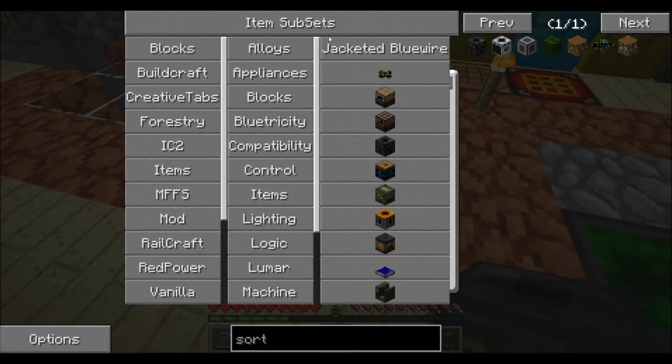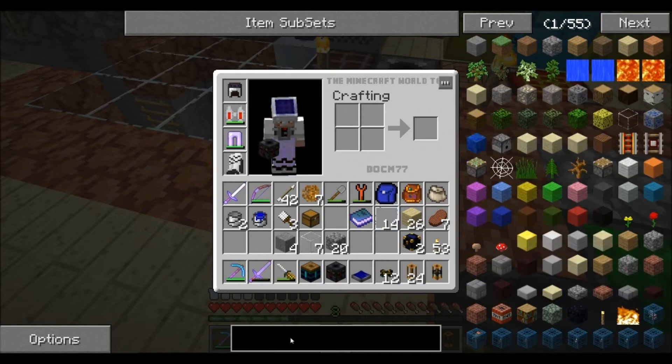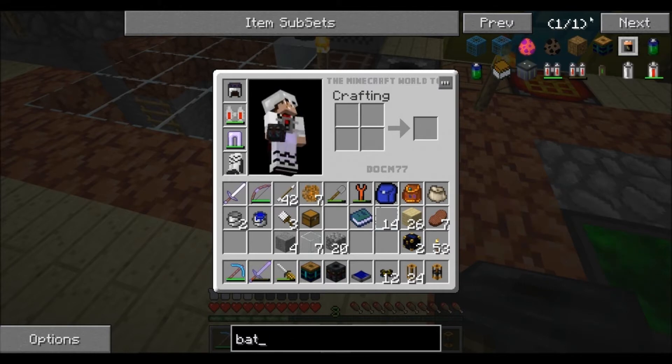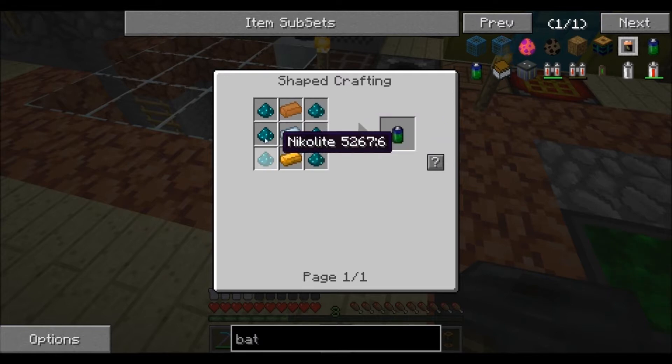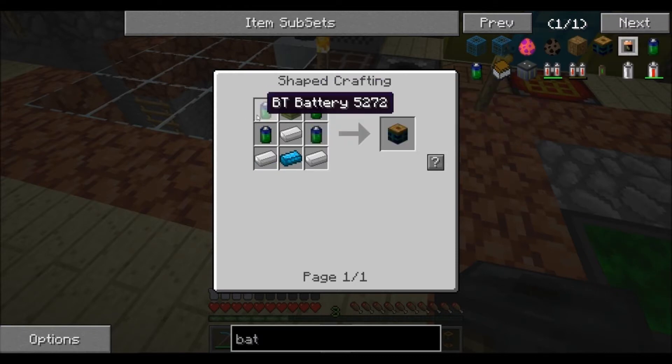Moving over to the battery box — we use BT batteries. That's six pieces of nickel, a piece of copper on top, copper on the bottom, and a tin ingot in the center. That gives us one BT battery.